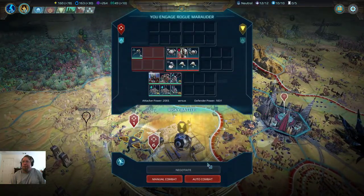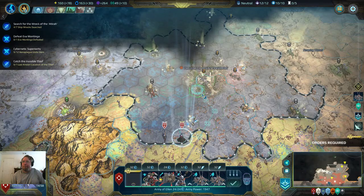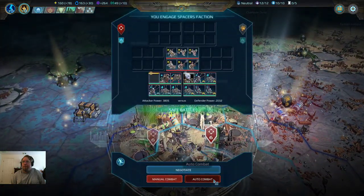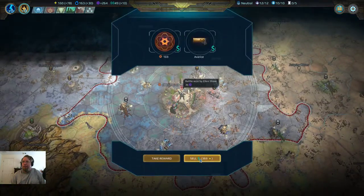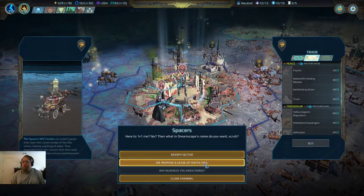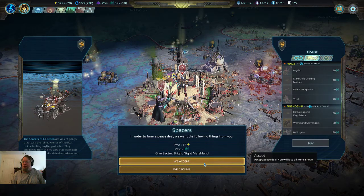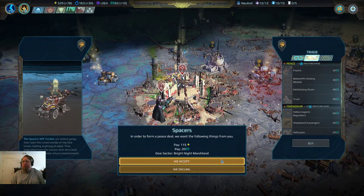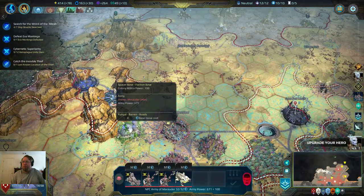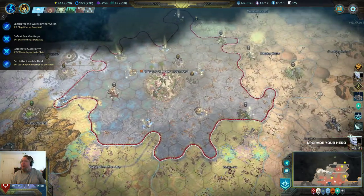You can go in and we will wait. Auto combat — done. Sell. We propose a cease of hostilities. Great night — marshland, sure. That's fine, I wasn't gonna take it anyway. So now we're at peace with them.